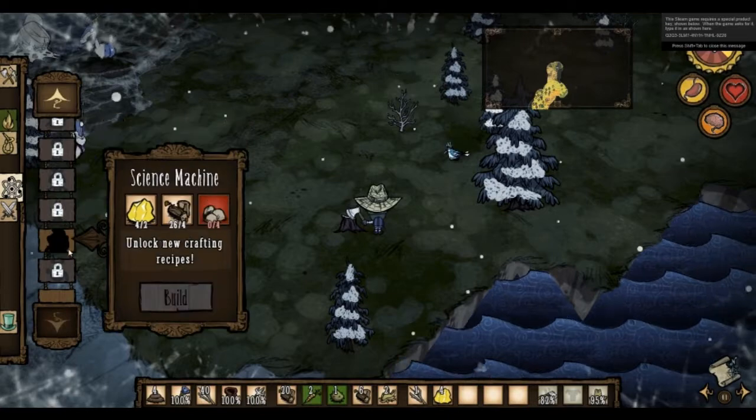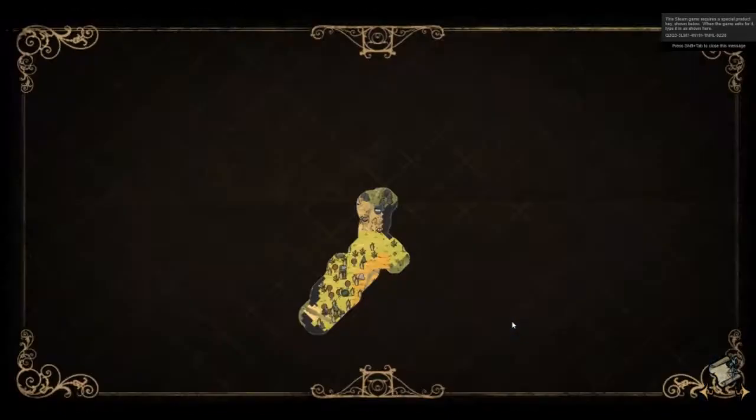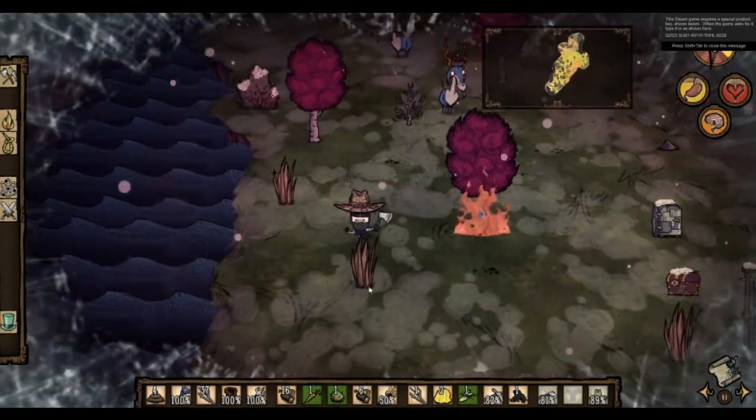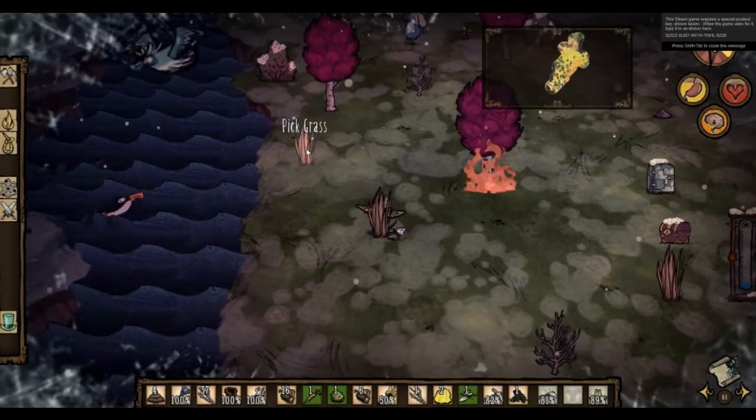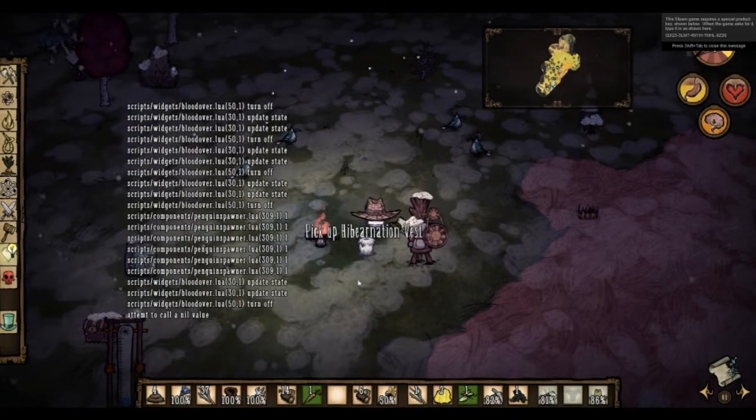Okay, can we make... We need rocks. Rocks. How do we... We need flint! Alright, here we go. Now we can actually get some grass going. How you doing? Where did this vest come from?